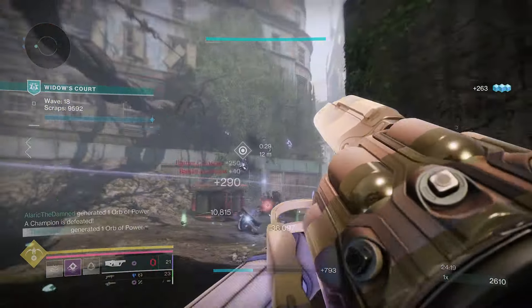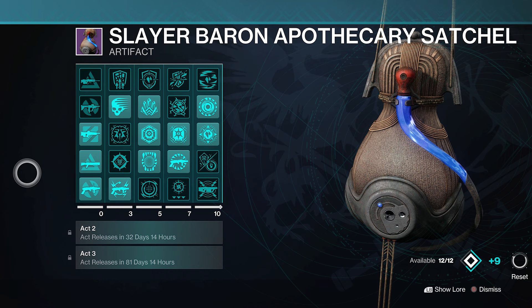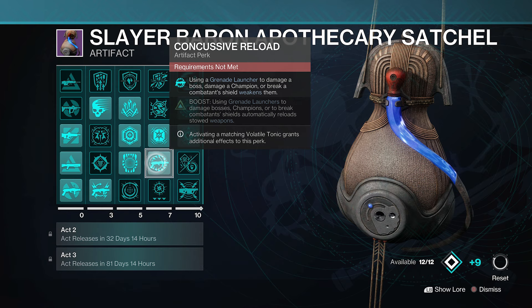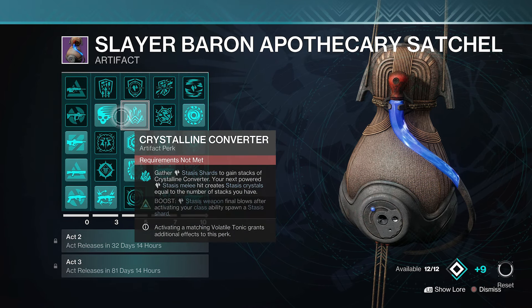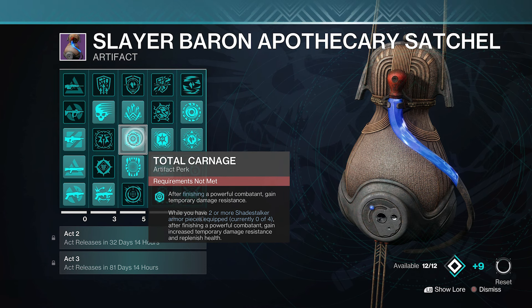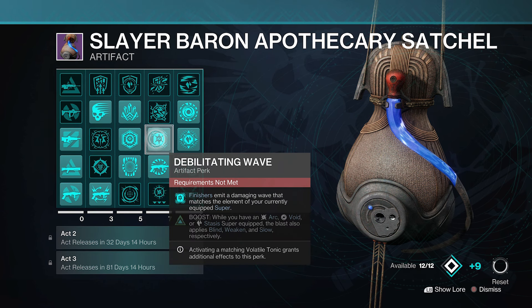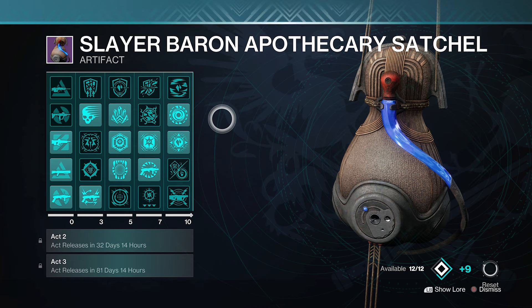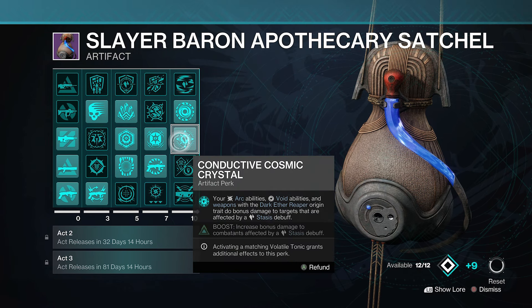Now for the seasonal mods. Since we have two grenade launchers in this loadout, you definitely want all three grenade launcher mods. Some optional mods worth noting include Killing Breeze for movement speed, Crystalline Converter to turn stasis shards into crystals, Total Carnage for damage resistance after finishing an enemy, and Milestone Wave for finisher damage. The main three mods we care about are Supernova, Conductive Cosmic Crystal, and Power from Pain.